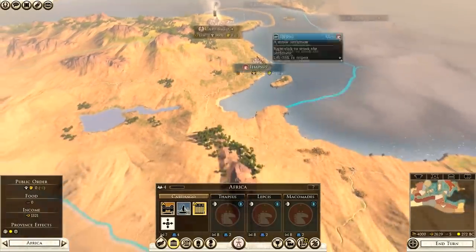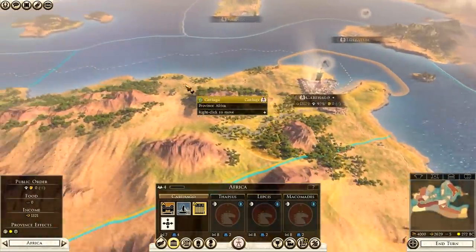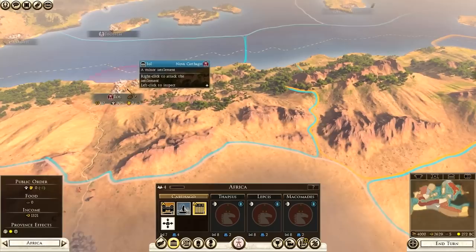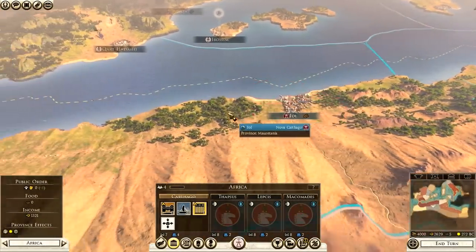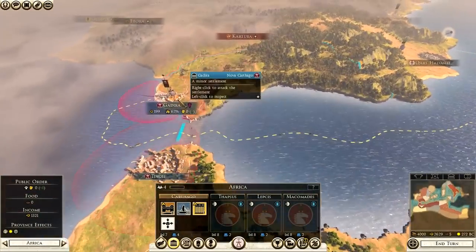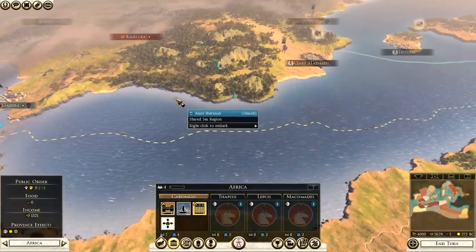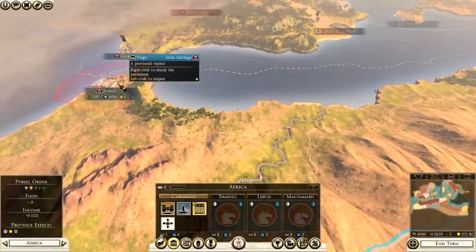Sometimes in my campaigns Libya has declared war on me — they've backstabbed me. Always be wary of Libya. That is the number one rule. Be wary of Libya because they can hurt you. We also have our other allies across here — Nova Carthago — and they are another faction which we are kind of happy with.